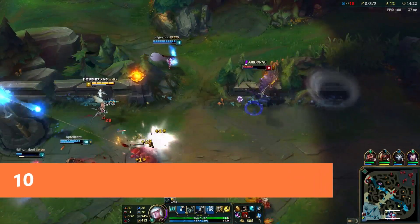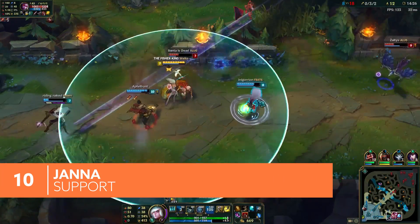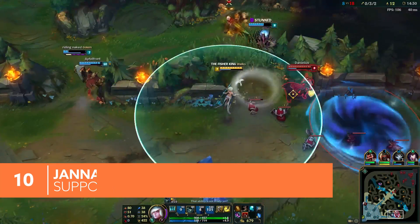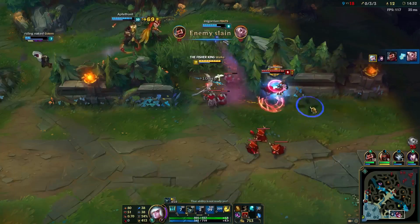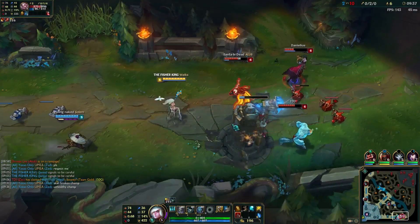On the other side of the support coin, there's Janna. While Leona and her tanky support brethren are happy wading into the fight, squishier supports need to hang out near their ADC. This helps them stay alive through a mix of shields, healing, and lower-level CC. Janna has a little bit of everything.